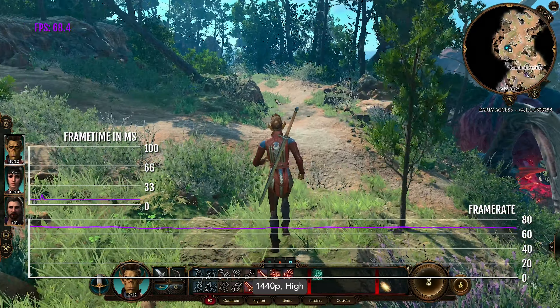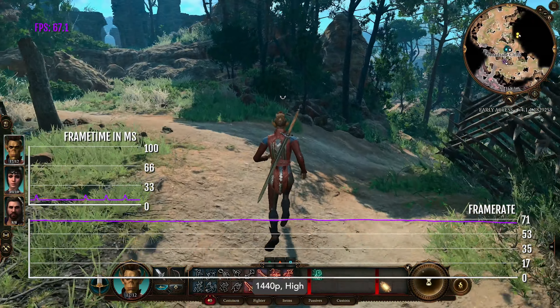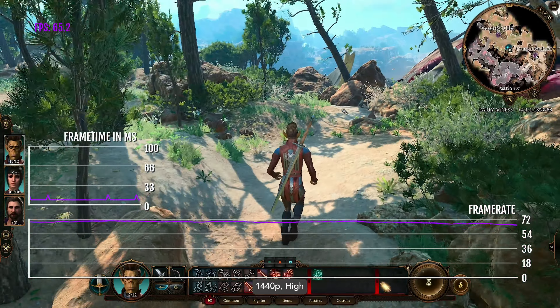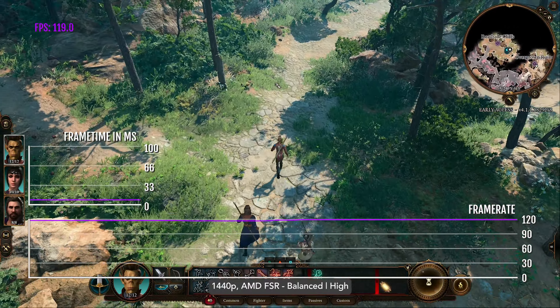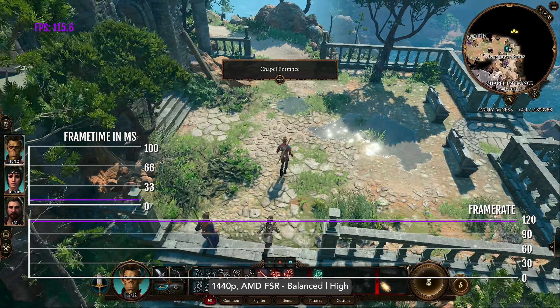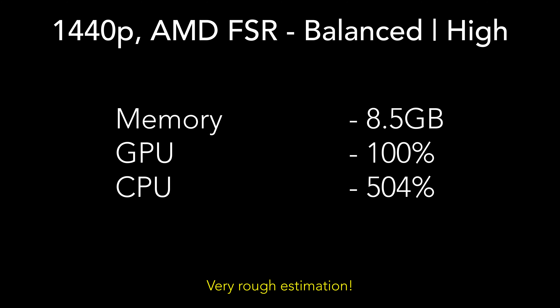It now runs at about 60 FPS at 1440p high. The reason is because back in patch six, Larian Studios updated the Divinity 4.0 engine dramatically with improved lighting and volumetric fog. This new tech is considerably more demanding and the algorithms are more complex. To compensate, Alvarels added AMD FSR 1.0 support to the Mac port, so at 1440p ultra with AMD FSR set to balanced, we're seeing about 80 to 100 FPS. In this state you'll be using 8.5 gigabytes of RAM at peak, 100% of the GPU, and 504% of the CPU — five cores.